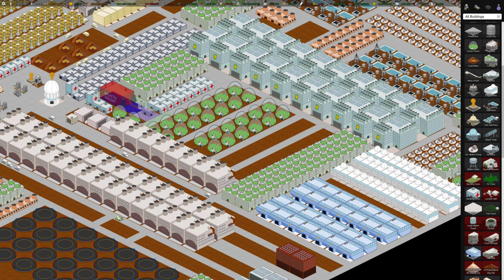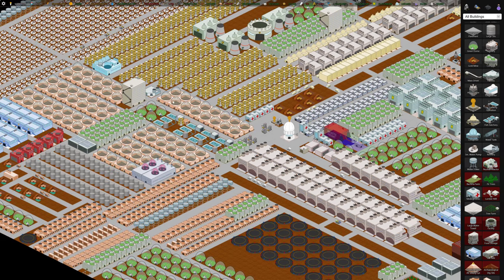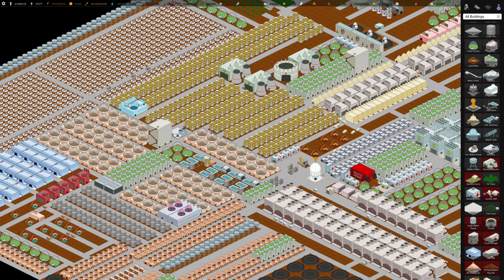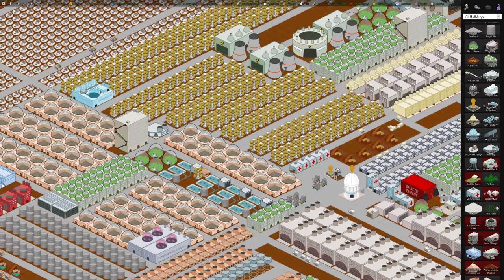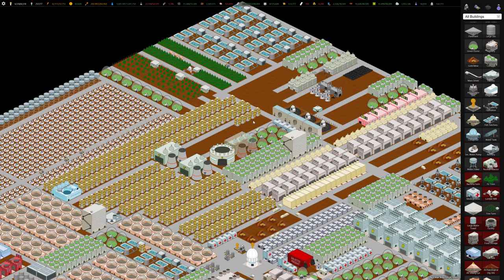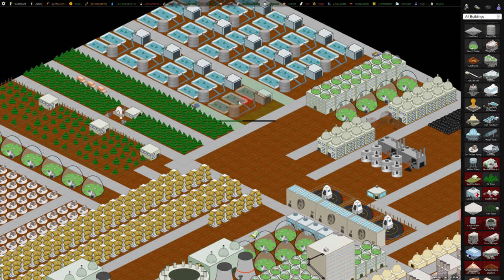I built a lot of fish hatcheries. The advanced hydroponics are decent at making food, but the fish hatchery, which I built a bunch of up in the corner, produces a lot of food quickly. This is your go-to food source near the end of the game.